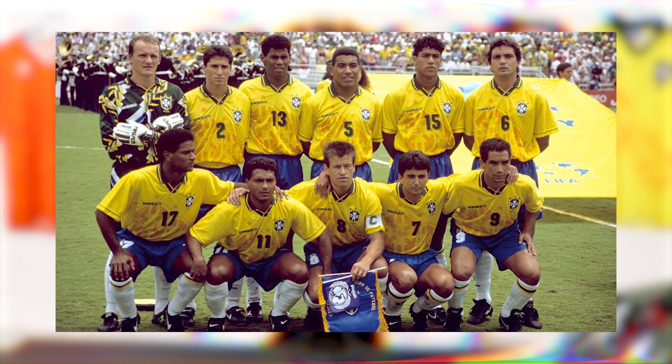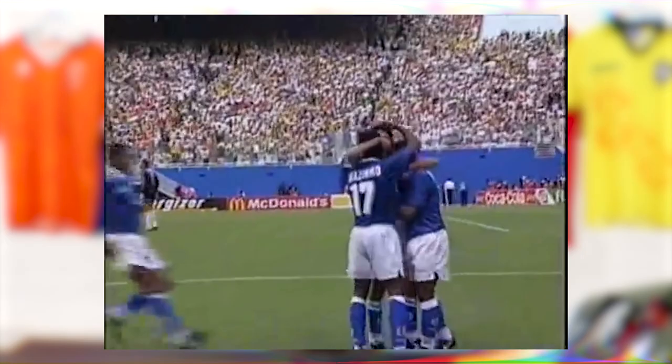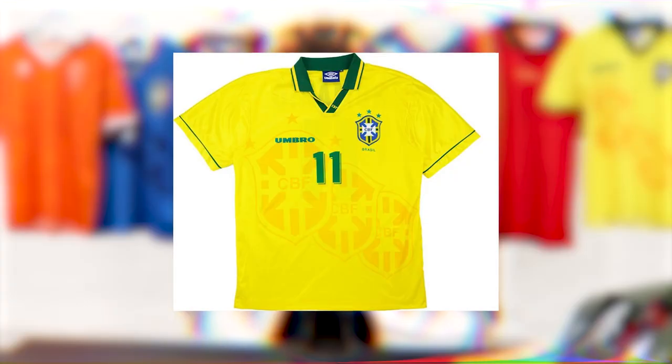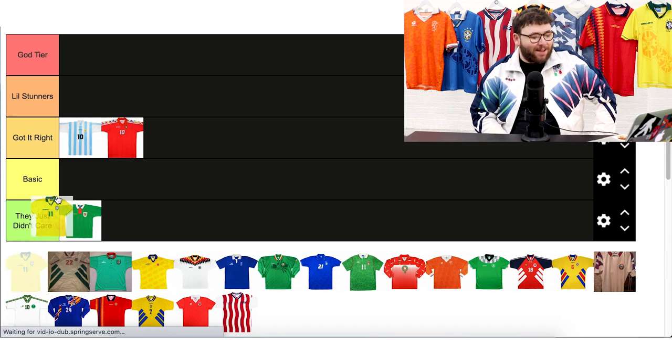Now we have Brazil, the winners of the tournament. Fans of Brazil were quite upset — they played more pragmatically opposed to being magical, the stuff we normally get from Brazil. It was probably one of the most boring finals in World Cup history. But they did have one of the most iconic celebrations ever — Bebeto doing the rock-the-baby with his teammates to mark the birth of his son. The kit is lovely — it's got the CBF logo in the background, a nice bold yellow, and the blue away complements it really well. This one is going to be a Little Stunner.